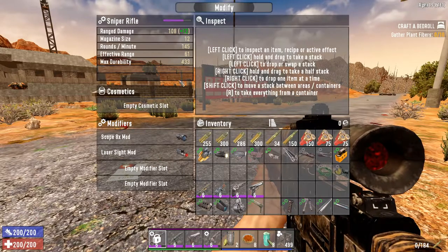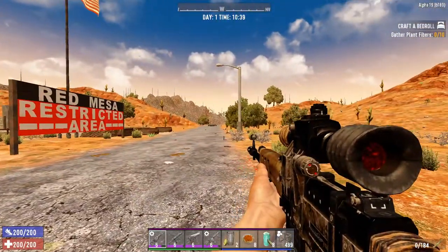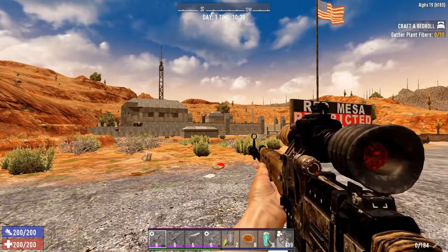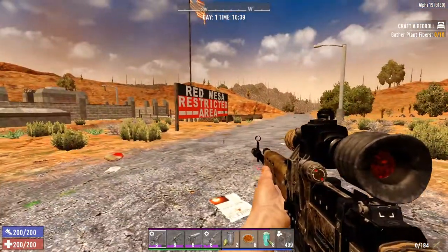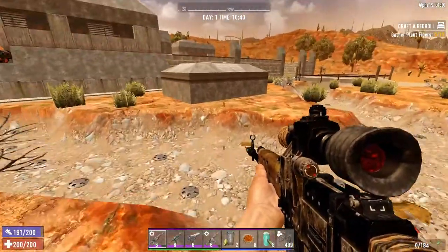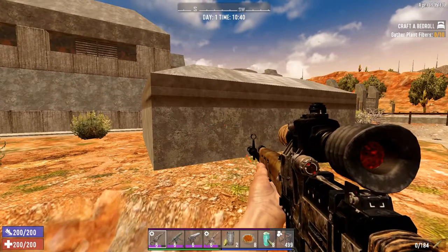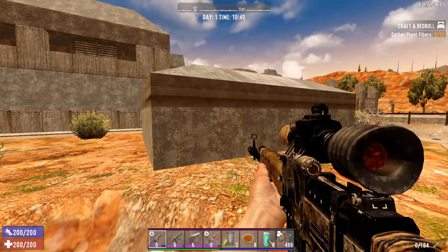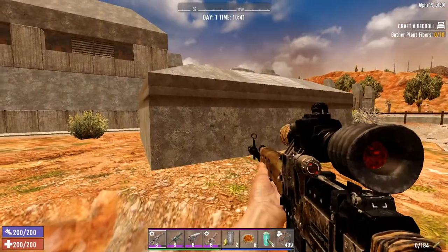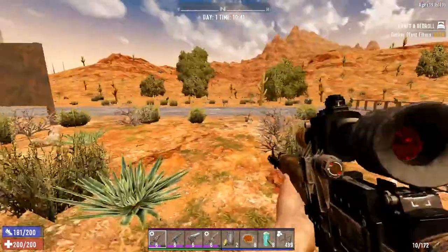The Laser Sight mod is also pretty self-explanatory. It increases hip fire accuracy — actually more so than the Foregrip and Retracting Stock. The other thing it does is display a red dot while hip firing, and that red dot is exactly where your bullet will go, so you can use it to guarantee headshots or just help you aim. It's hard to show clearly on camera due to recoil, but the bullets do go where the red dot is.